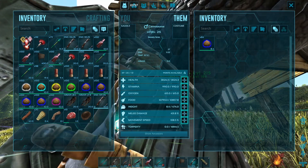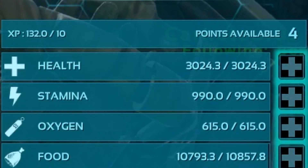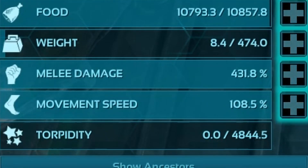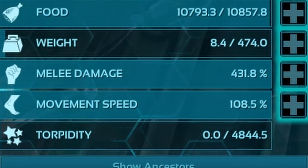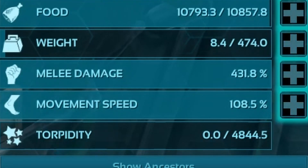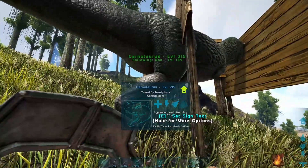Doing a quick evaluation on this guy — 3,000 health is pretty good, that's solid, you could use that. And 431 melee damage is incredible — probably one of the best melee damages I've ever seen on a carno. That is absolutely broken. I wish I would've got this on a real server. Anyway, next let's get into his abilities, how you use them and how you use them in PvP.